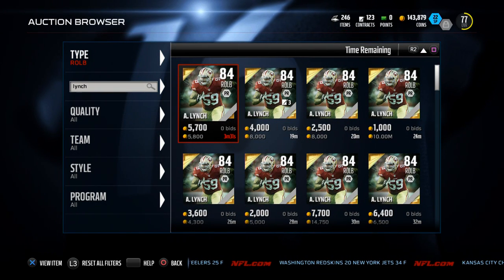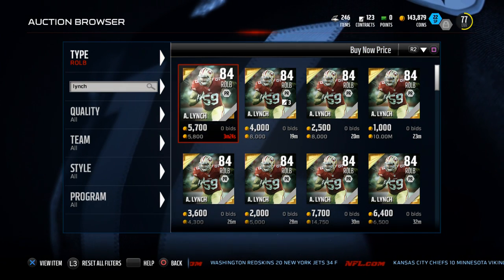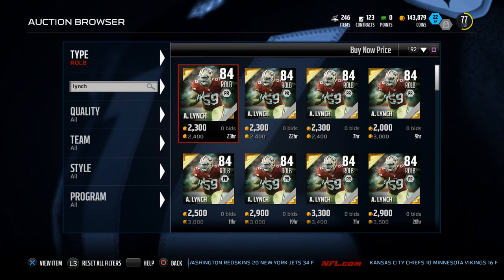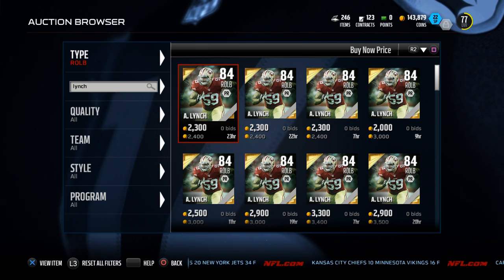He came out pretty recently, he hasn't been out too long. I don't know if you would consider him a budget item — I really would for the value. He's like 2,000 coins give or take. But this is Aaron Lynch, and let's break this down for you guys.